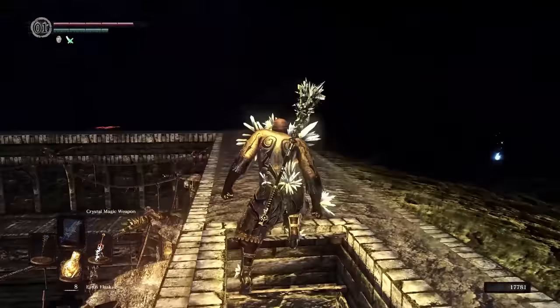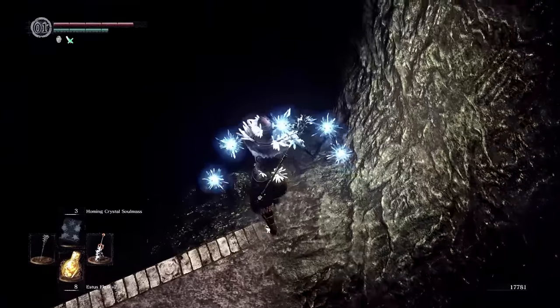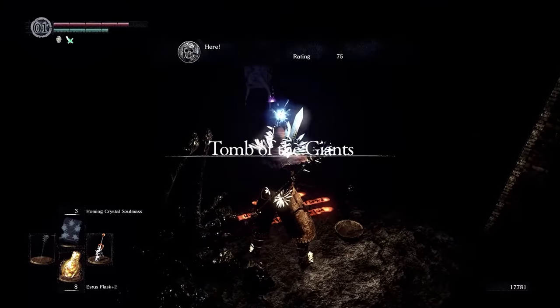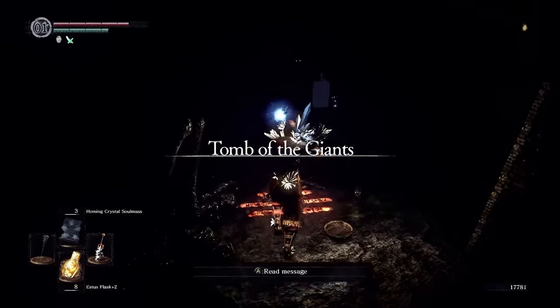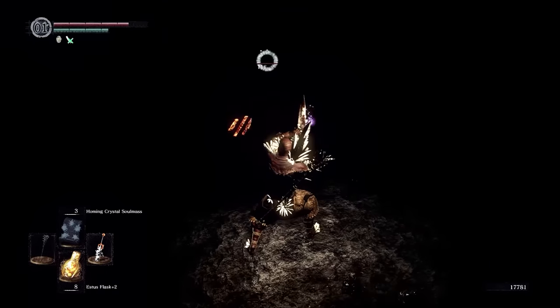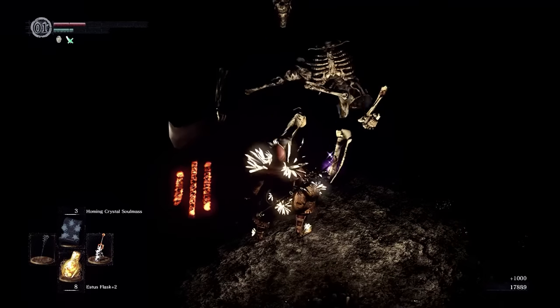The connecting area is the Tomb of the Giants, and this area presents an obvious problem. I have no light source I'm allowed to use, per the rules. The Skull Lantern, the Sunlight Maggot, and the Cast Light Sorcery are all off limits, and those are the only light sources in the game. I was going to have to stumble my way around in the darkness and just hope for the best.